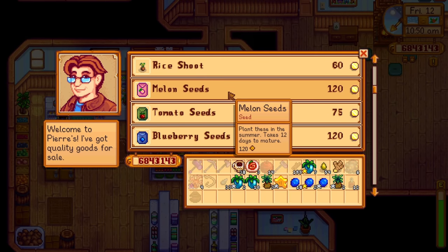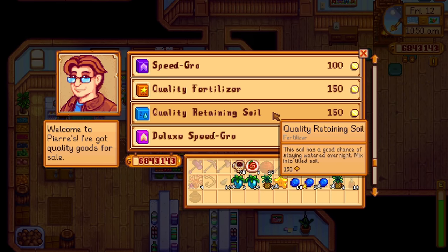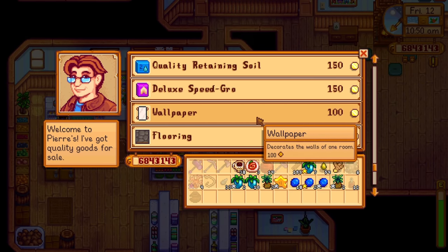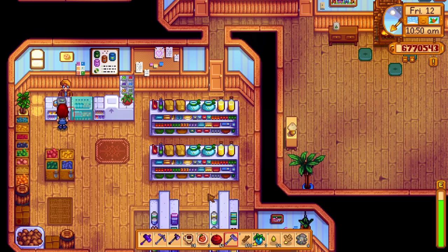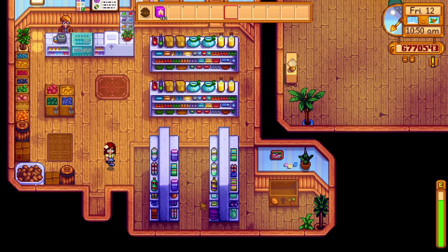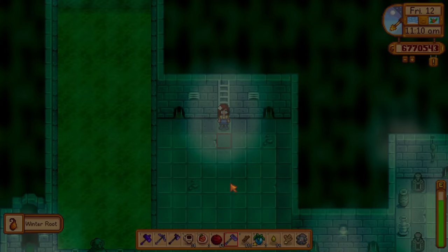Next, you're going to need some deluxe speed grow. Trust me, using deluxe speed grow makes a huge difference here. You can buy deluxe speed grow at Pierre's store for 150 gold each. I just bought a bunch straight up because I had the gold, and you can always find a use for this stuff.